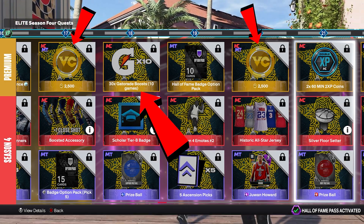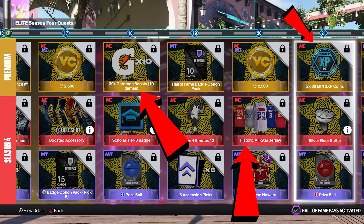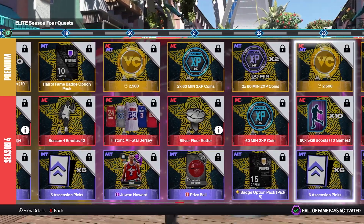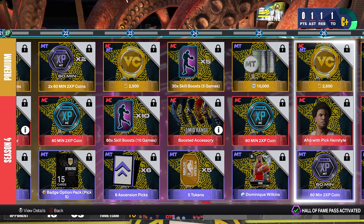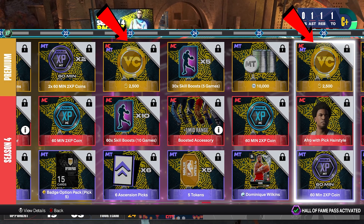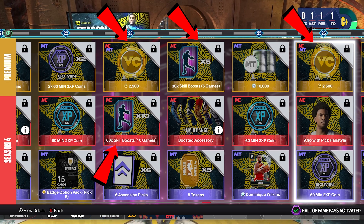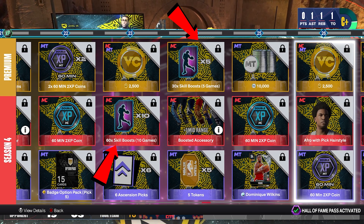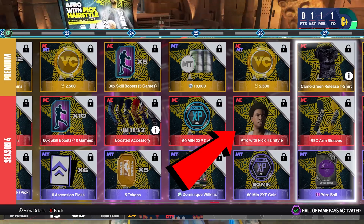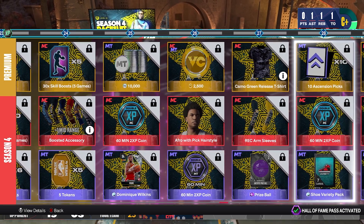Levels 17 through 21: more VC again, 30 Gatorades — thank you 2K, how about you just load every other level with Gatorade, I will take that all day. You also get two more double XP coins, a historic All-Star jersey, and a silver floor setup, which benefits our MyPlayer builds. Levels 22 through 26: another set of 2,500 VC each, 30 skill boosts, and 60 more skill boosts. You're definitely gonna be interested in the afro with a pig hairstyle — we'll definitely see a lot of that around the park.